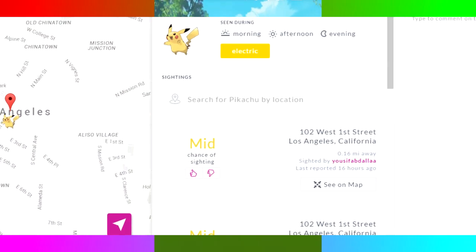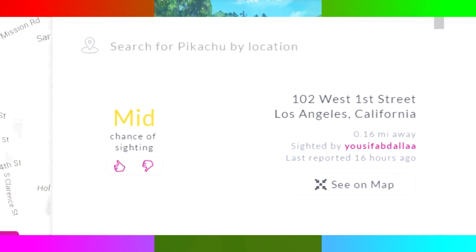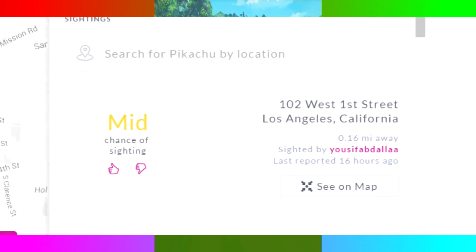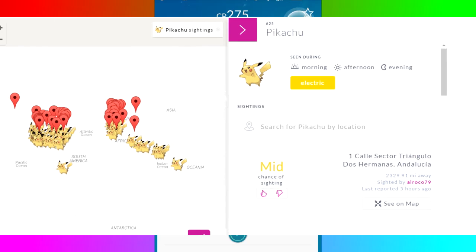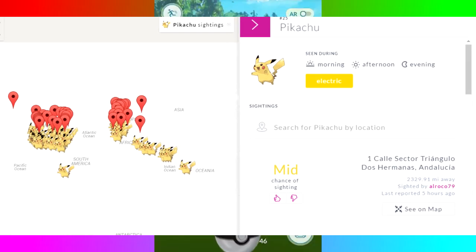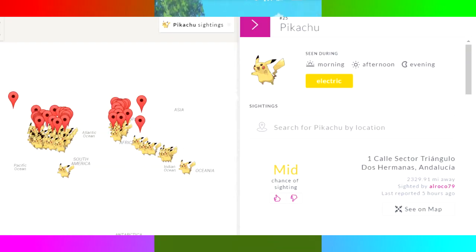Legendaries and Pokemon in general aren't going to spawn in the middle of nowhere where no one is playing. I also did a little search of Pikachu in LA — as you can see this is frequently being reported right here, literally sighted just 0.16 miles away. Then I did a zoom out of the whole world map and you can see all over the US a bunch of Pikachus — though keep in mind that is based on the center of the map, so it may say like 2,000 miles away.